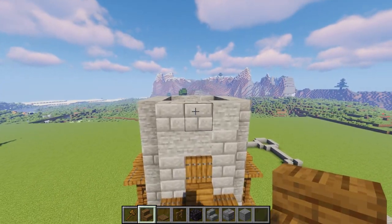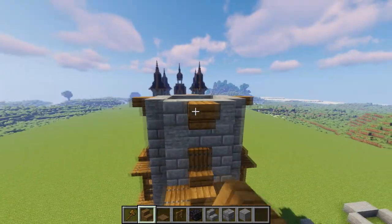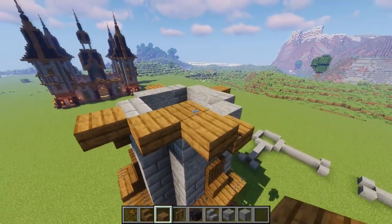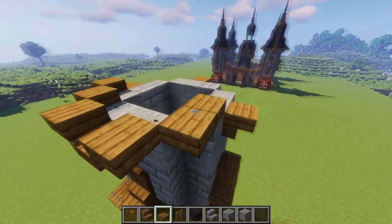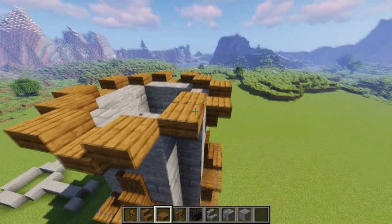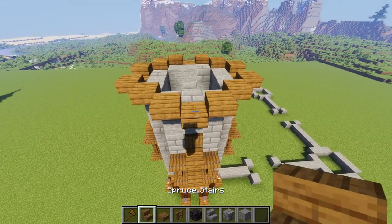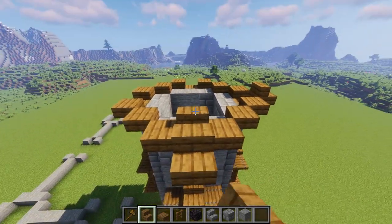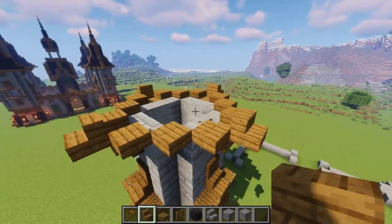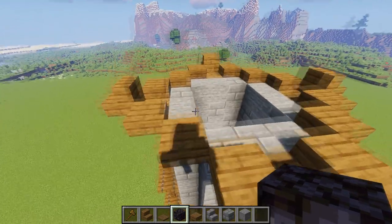With windows in place, we're ready to start the roof. On all four sides put an upside-down stair, then bring out the slabs one block all the way around — not on the stairs, just diagonal slabs all the way around. Then bring a stair out so it's a full diagonal all the way around, with stairs on the edges. That's what it should look like from underneath as well.